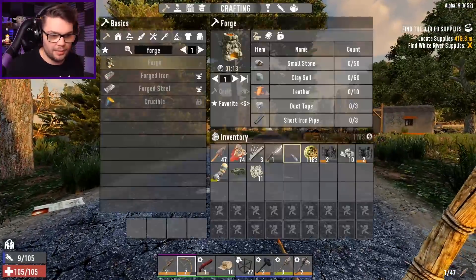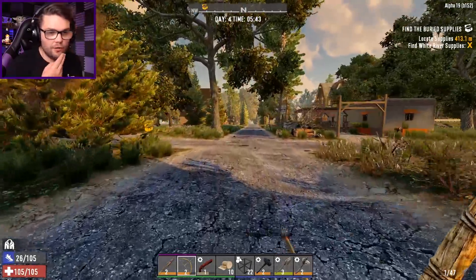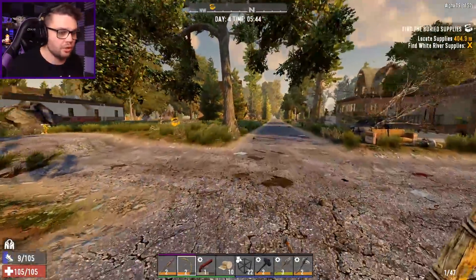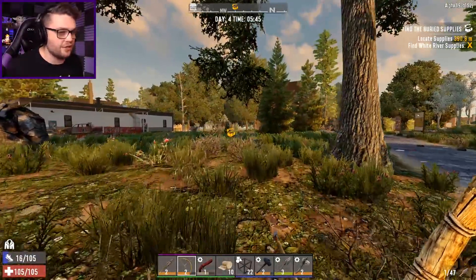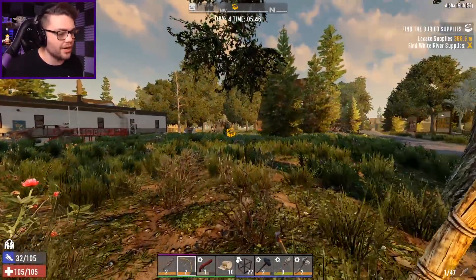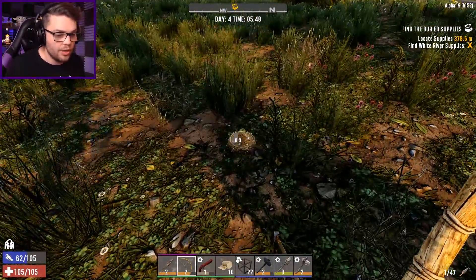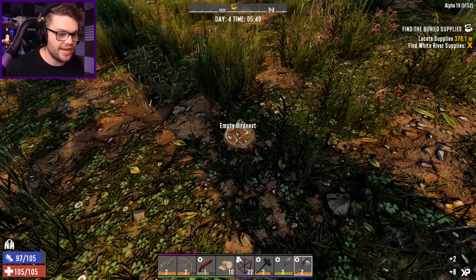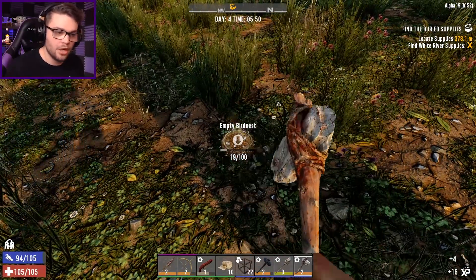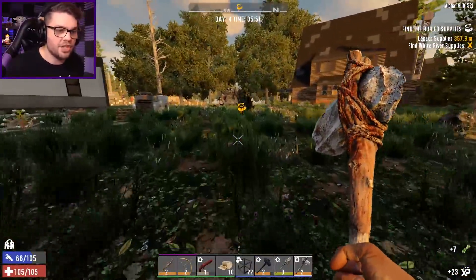Before I go see the trader to offload all that garbage, I'm gonna try and go dig up that buried treasure, because why not — it's there, it's begging for me to come and get it. I can't do it without my better tools, but hopefully a tier 3 will give me enough to actually get in and find that bloody thing. I refuse to be defeated by a buried treasure — a buried treasure's been my bitch for so long, but now I'm its bitch and I need to have a power struggle.